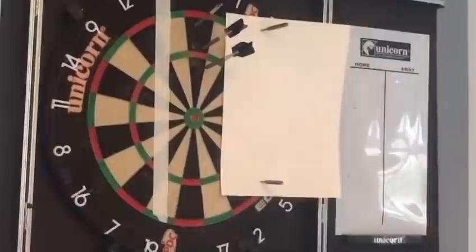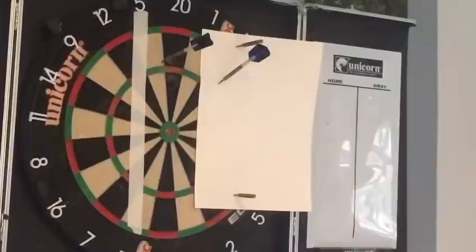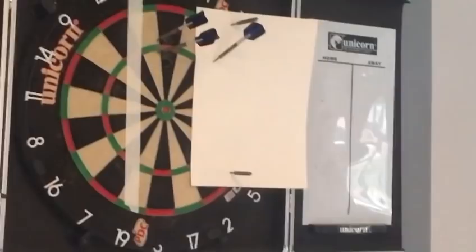You need 15 darts in a straight line before you can go to level two. Just land them in that section — doesn't matter where they're going. Once you get them: that's three, there's four... I burst the wall, puts me back down to zero, start again — there's one. You get the idea guys. And there you have it — level one. Follow yourself through the videos, take on the challenges, and see if you can become the Edgar TV darts master.